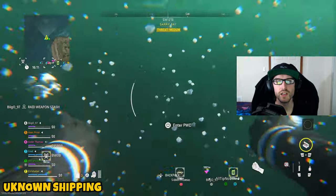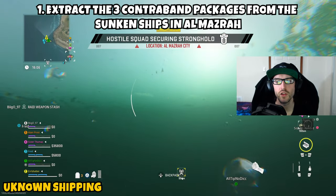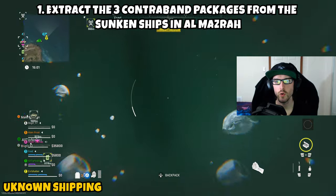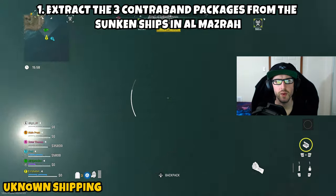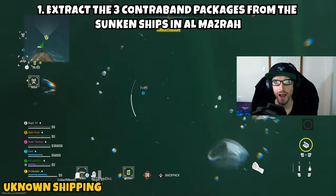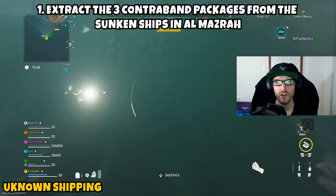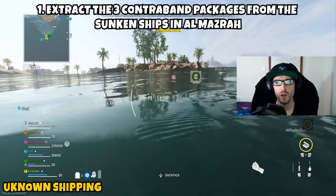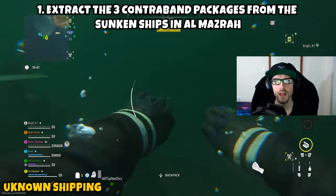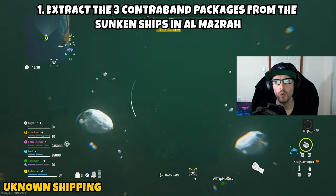Next up we have Unknown Shipping. This one is going to be a two-parter taking us to Al Mazra as well as Ashika Island. Part one is asking us to extract three contraband packages from the sunken ships in Al Mazra. These three sunken ships are located off the coast of Sawah Village near the Sarif Bay area. Navigate to that portion of the map and make your way to the edge where the water is — you'll be looking at a ship that is partially submerged.